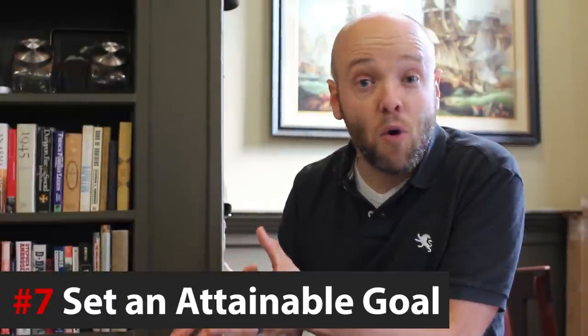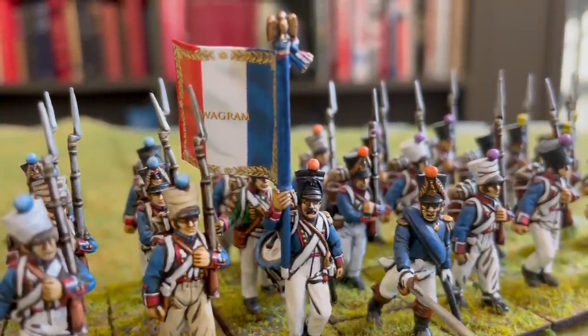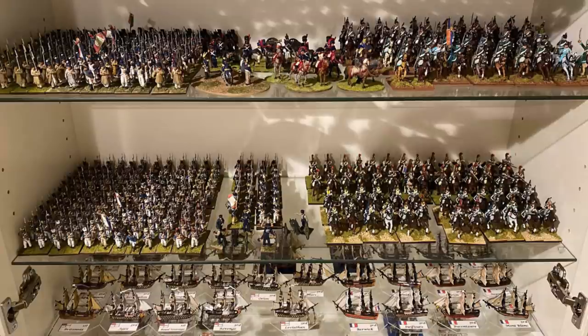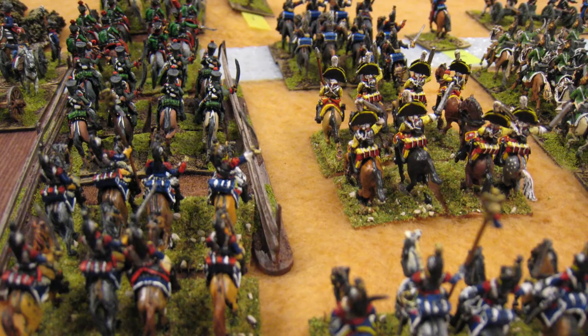I want to offer everybody a bonus seventh tip: set a goal that allows you to get a small game on the tabletop as quickly as possible. Don't spend two years trying to paint everything you need for Waterloo — you're just going to run out of steam a couple of months into that project. That's one of the reasons why I don't recommend beginners start with 28 millimeter. They look stunning and they're fabulous figures, but it's a lot of work to paint up a single battalion and the wait time from prep to play is pretty long. I offer this advice as someone with a fairly extensive 28 millimeter Napoleonic collection — one of my first historical projects starting in 2009 — and they haven't been on the tabletop in years, last played in 2016. I use my 15 millimeter Napoleonics all the time, and they took a lot less time to paint and I have a much more extensive collection.